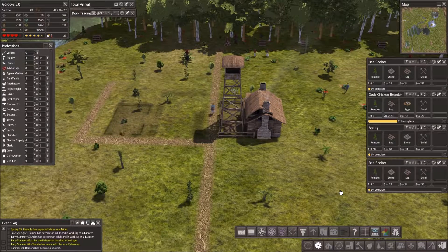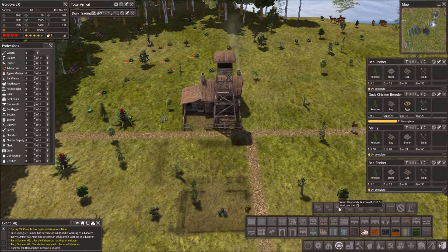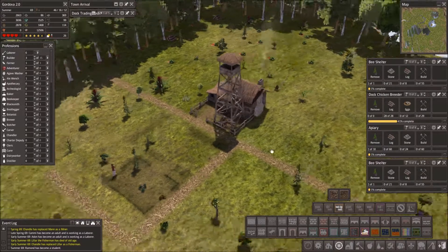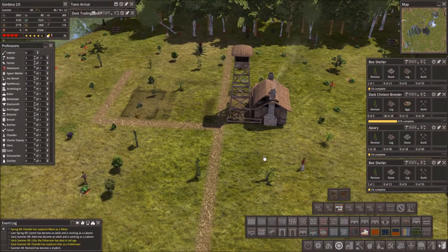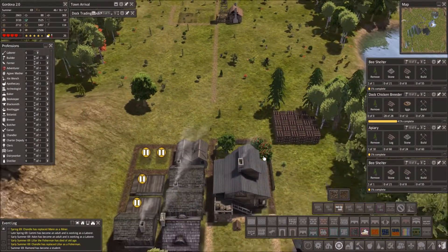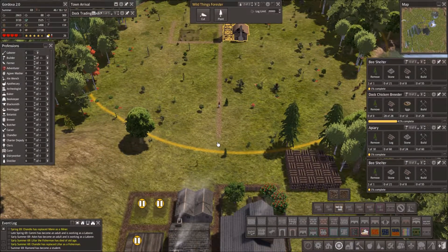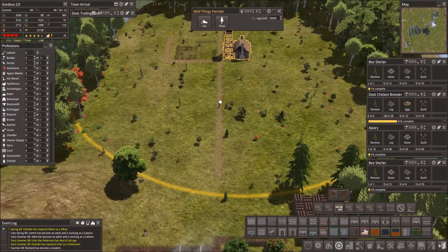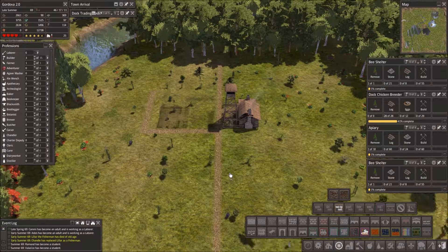We need some storage for the forester, and of course we need some barns or something for the apiaries. We need some housing out here too. I was considering putting the houses kind of outside the sphere, but no, that's too far. It's actually a pretty big area so it's gonna be fine.